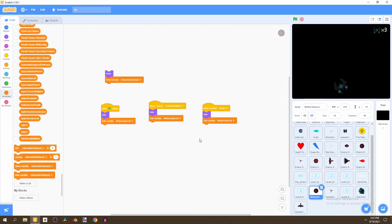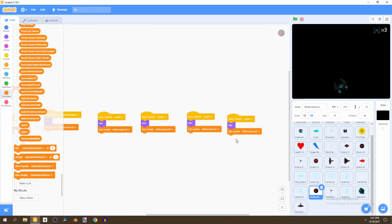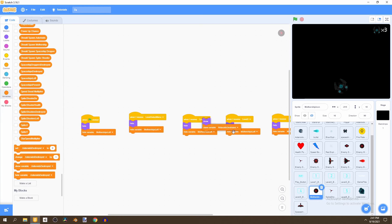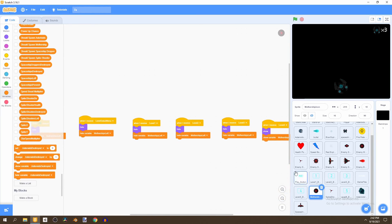Duplicate the mothership block, move it, and add a show and a show variable. We'll duplicate again, change to level two, duplicate for level three, and duplicate one more time for level four. Instead of hiding, we show it and show the motherships left. Do the same for the spike shooter.